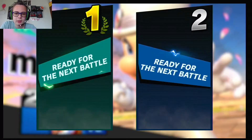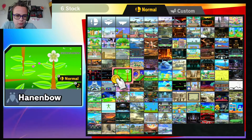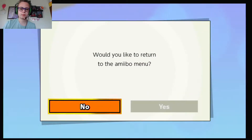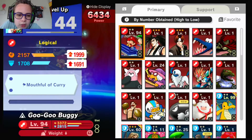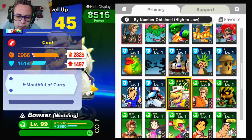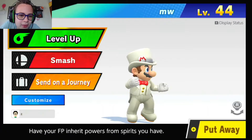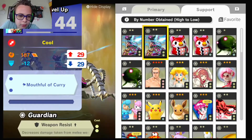Alright, let's check out MW's spirits. Let's go back to the amiibo menu here. Okay, so all he's basically got is Mouthful. Alright, we can give him like Bowser or something crazy. So what is he basically? He's cool with Mouthful of Curie basically.